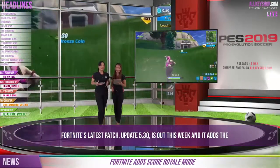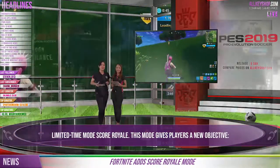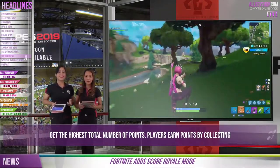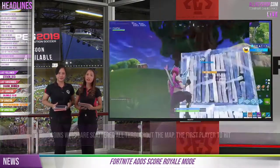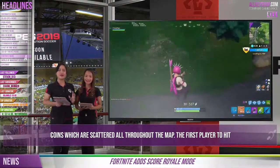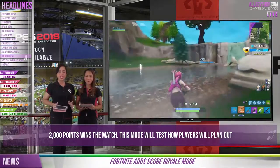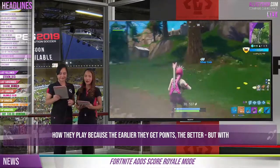Now let's talk about Fortnite's latest patch. Update 5.30 is out this week and it adds the limited time mode Score Royale. This mode gives players a new objective: get the highest total number of points. Players earn points by collecting coins scattered all throughout the match. The first player to hit 2,000 points wins the match. This mode will test how players plan their approach, because the earlier they get points the better — but with other players sharing the same goal, players must rethink their strategies.